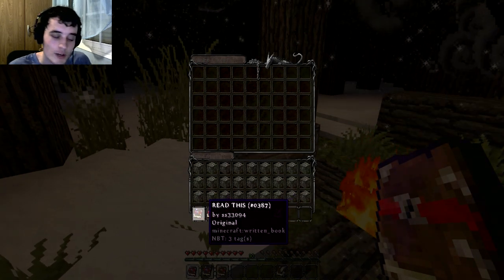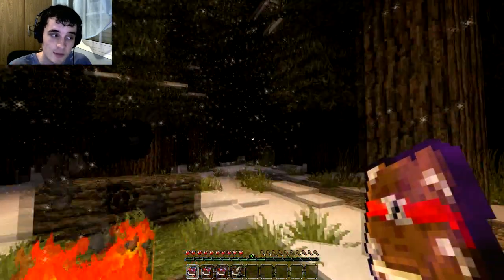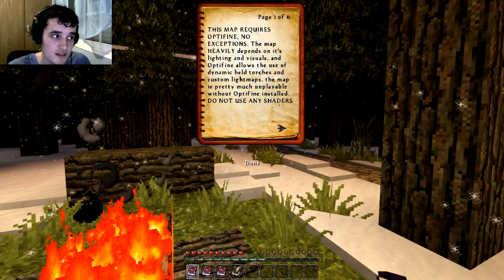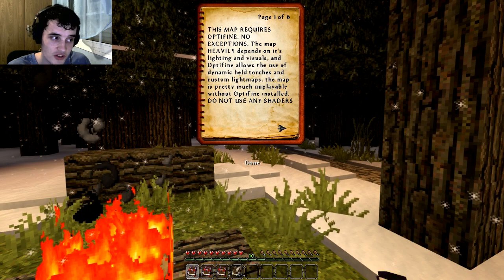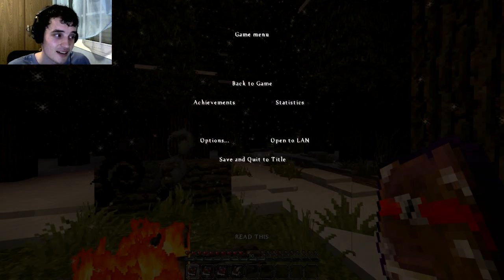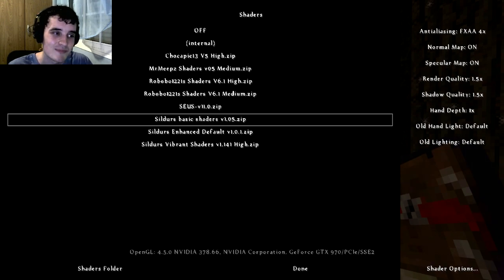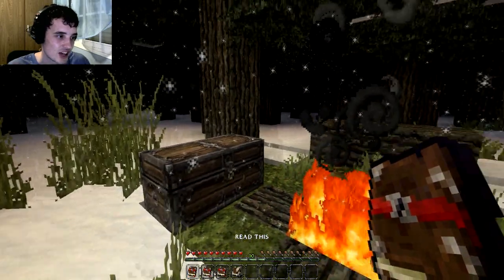So we've got the Read This, the Rules, and the Journal. This map is meant to be about 19 minutes long, so this is probably gonna get split up into a few episodes. Let's read the first bit. This map requires Optifine, no exceptions. The map heavily depends on its lighting and visuals. Optifine allows the use of dynamic health, torches, and custom light maps. The map is pretty much unplayable without Optifine installed. Do not use any shaders. In that case, I need to turn off my shaders. I'm gonna miss Silver's basic shaders, but for the recording, the shaders are gone.